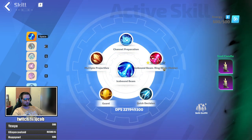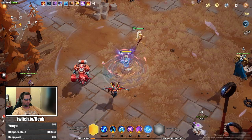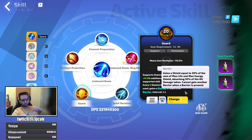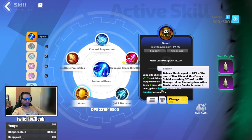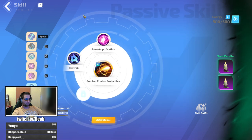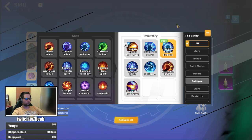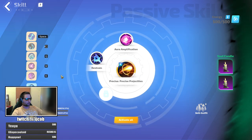I will start focusing on getting to level 100. I'd lose barrier by swapping out guard, and just for the leveling I want to get as much survivability as possible. So I will keep the barrier until I get to level 100, then I will swap to the icebound beam support there. I will also probably swap precise projectiles for elemental resistance just for the sake of leveling from level 99 to 100 safely — it won't make me immortal but it will make me much safer during maps.